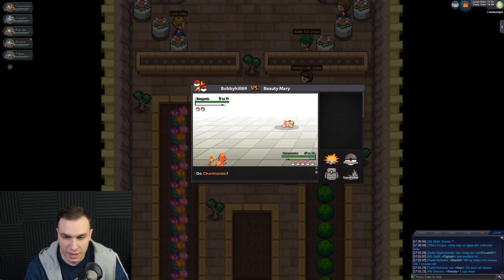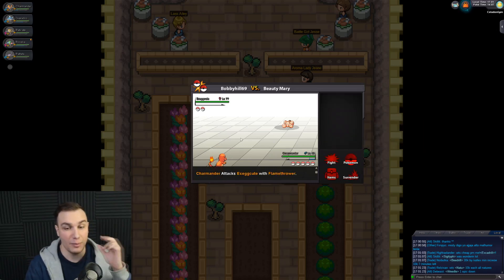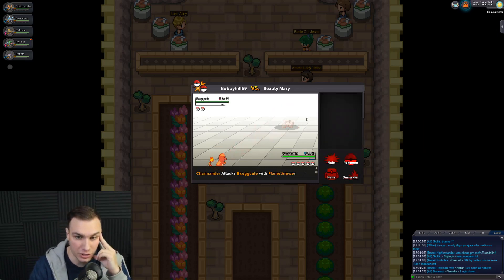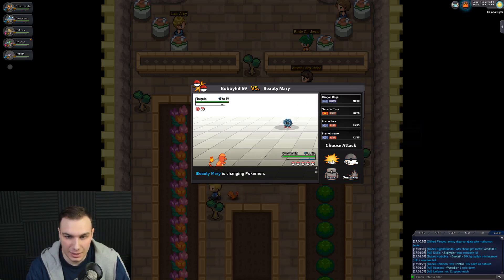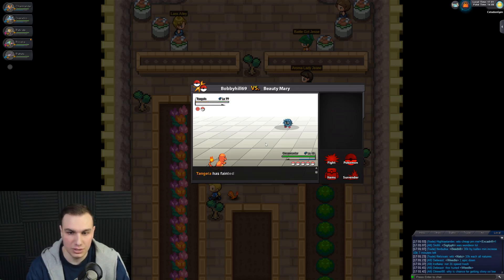Next up is another Trainer with an Exeggcute. We're just seeing how much damage Charmander is going to do to each Trainer so we have an idea of how effective we're going to be against the Gym Leader. We got Tangela up next. Let's use a Flame Burst and see if that'll even kill. If Flame Burst will kill, I'm going to save my Flamethrowers for the Gym Leader.